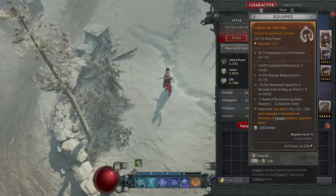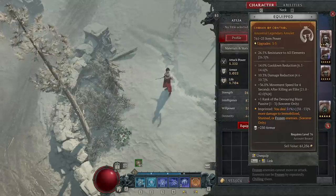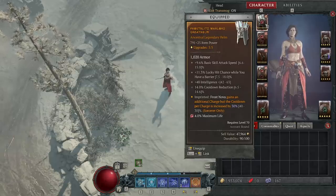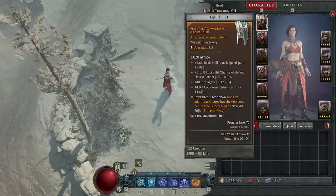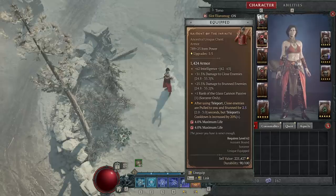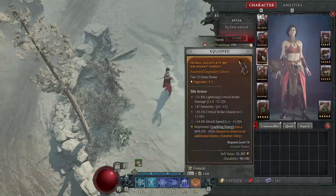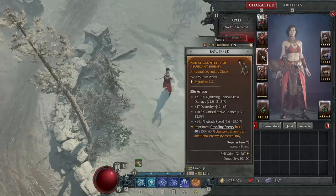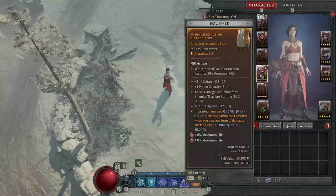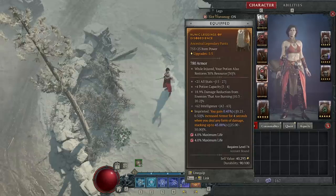On our amulet, we want Aspect of Control for that massive amp to frozen, stunned, and immobilized enemies — we will be doing all three, and it's an extra 51% for each, with nothing more potent than this. On your helm, you want Frost Blitz so you can have double Frost Nova charges for extra vulnerability uptime and more cooldowns to press for barriers. The only unique is Raiment of the Infinite — required for every endgame Sorcerer build. On your gloves, the Abundant Energy crackling chain aspect. On your legs, Disobedience for extra armor gain — the single best defensive aspect.